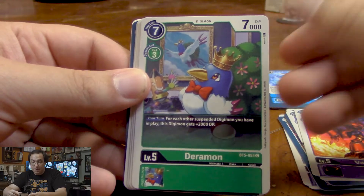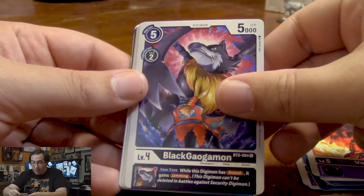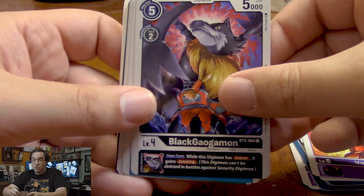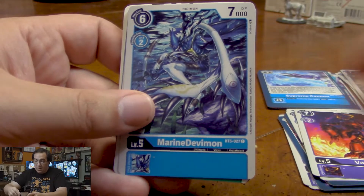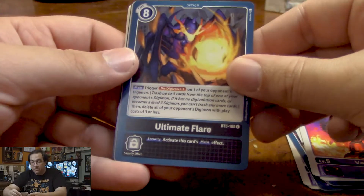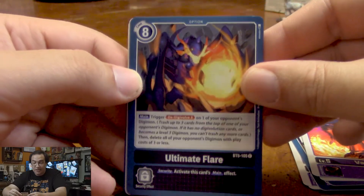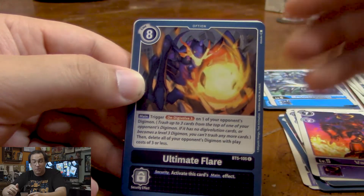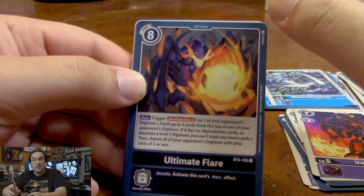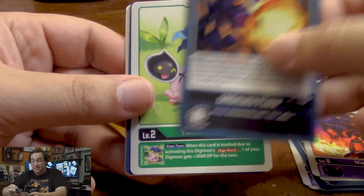We got Daramon, who gains DP for other suspended Digimon in play — our Digimon, not our opponents. We have a Black Galgamon, which when a Digimon has Reboot, it also gets Jamming — like the Greymon from BT2. Marine Devimon, a really strong ultimate level blue Digimon. Another Piximon. Ultimate Flare — this Digivolves a Digimon by three stages and deletes all Digimon with a play cost of three or less. So it is a massive board wipe and will most likely take out any ultimate or mega level Digimon, forcing it back down to its rookie level, which tends to cost three. That's a very powerful card.